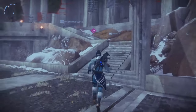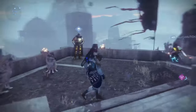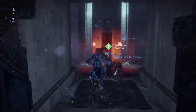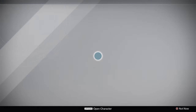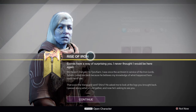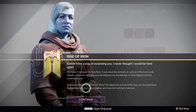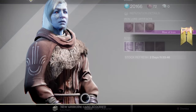The next part of the quest is to speak to Tyra Khan. As you may or may not know, Tyra Khan is essentially the cryptarch of the Iron Temple — she's the one that decrypts all our engrams. She wants to have a chat with us now.